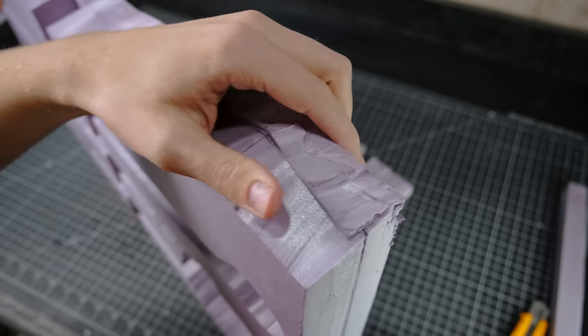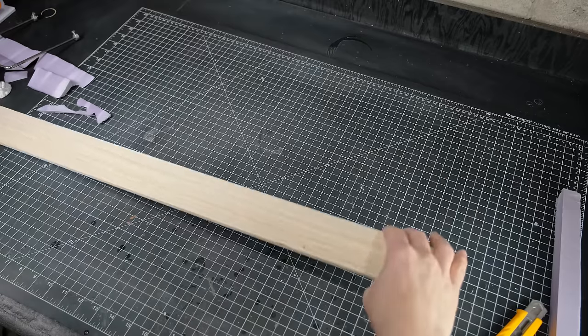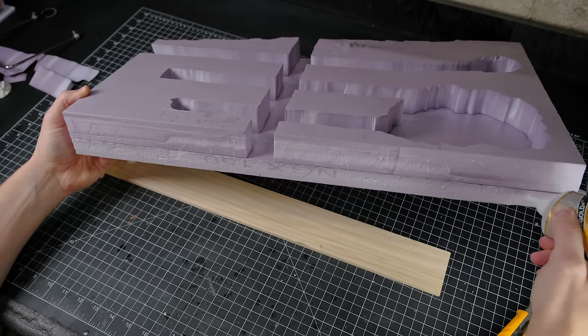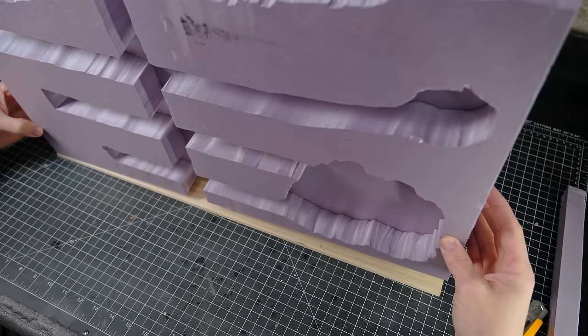Then I added a plank of wood to act as the protective base for the diorama. I trimmed it to size off camera. Once they had been glued in place, it was time to start adding texture to the walls.